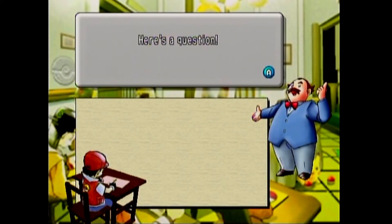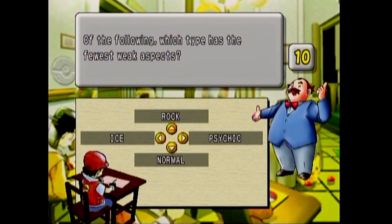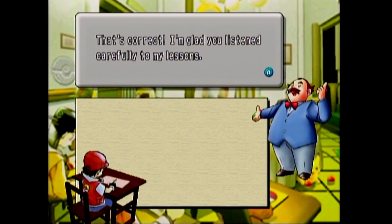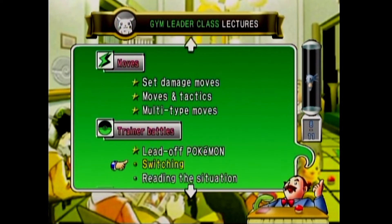Here's a question: of the following, which type has the fewest weak aspects? That would be Normal. There's actually only one thing that's strong against Normal. There are several things that resist it, but only one thing actually strong against it. Normal types tend to be able to learn a lot, so defensively they're actually pretty good.